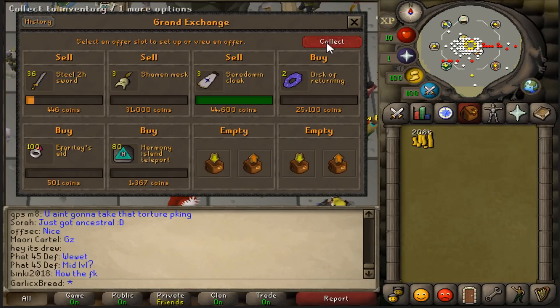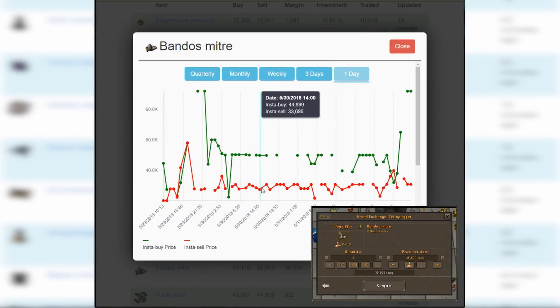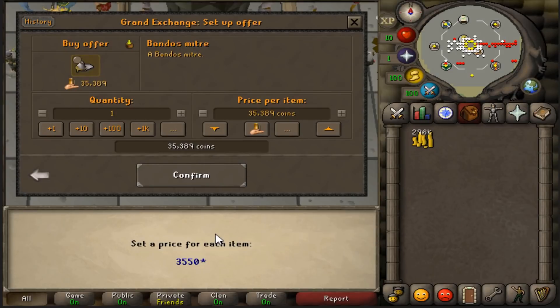Looks like our Sara Cloaks finished selling — we made a 28k profit. We bought all of them for 105k and sold them for 133k. I've also found Bandos Mitres. The margin on these has been pretty good all day, but just recently it's really opened up. It looks like I could buy some for around 35k and sell them for anywhere between 50k and 70k.